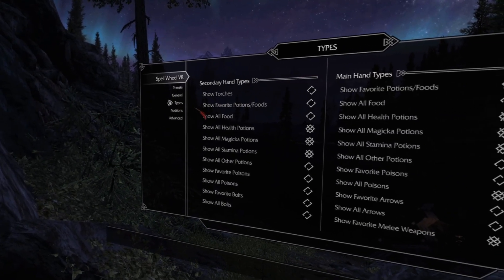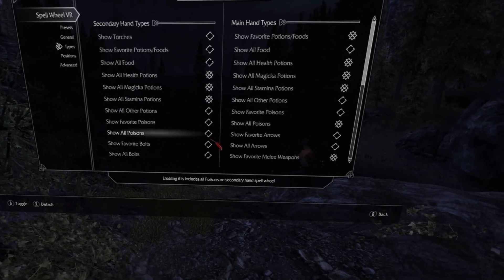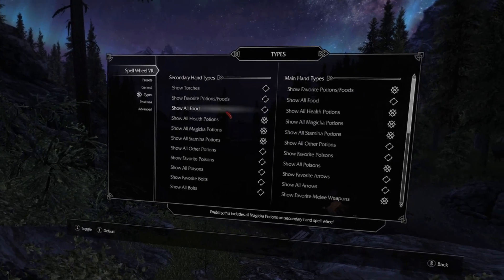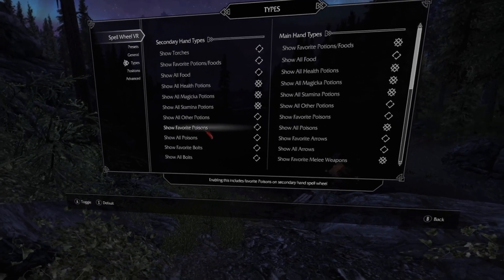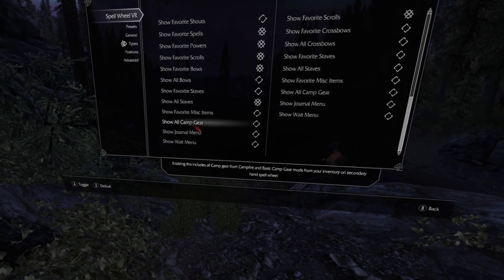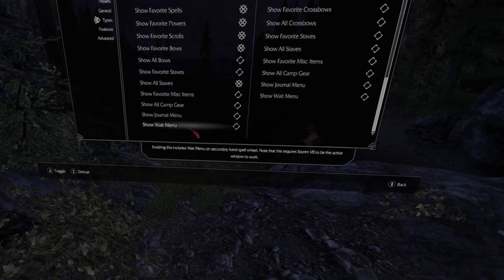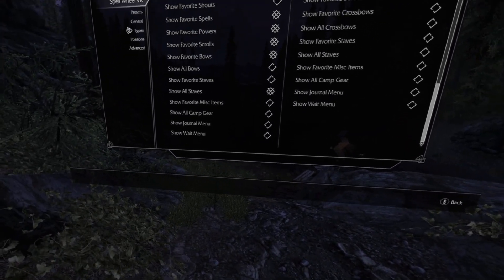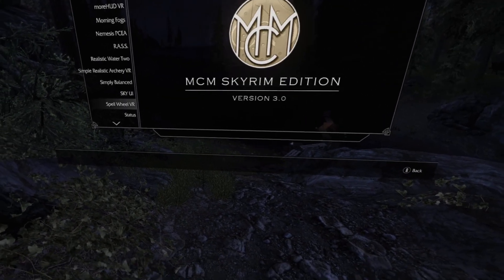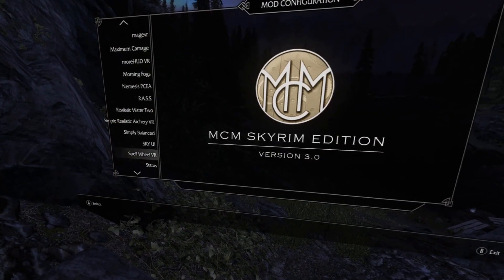In the type window you can select whatever you want to be shown in your left and right hand. You can choose basically everything and always choose between all or only favorited. It even supports extra stuff like campfire gear, and you can also choose to have a journal menu or a wait menu as something you can select with your spell wheel — really cool. This is the journal menu and wait menu, and you get there instantly.